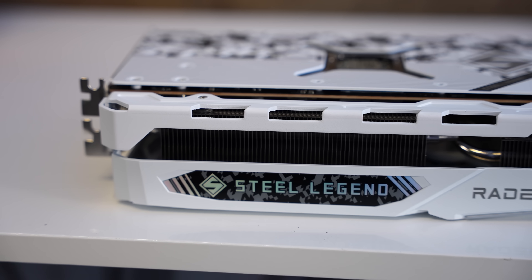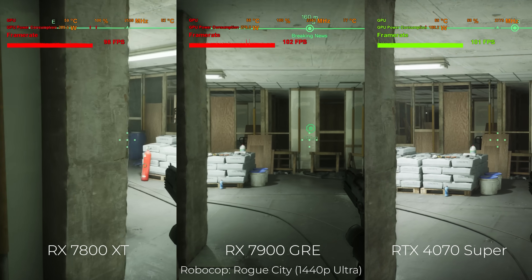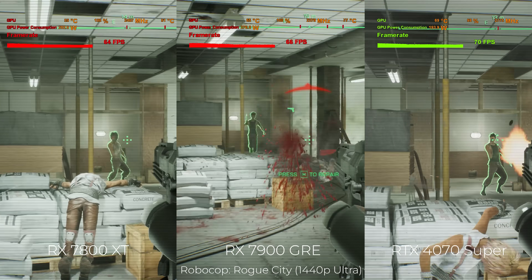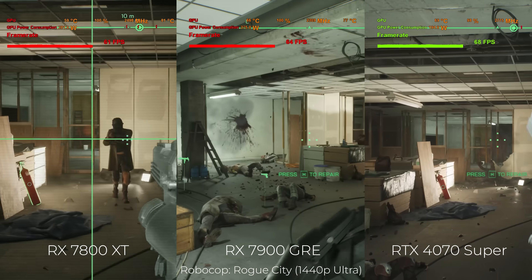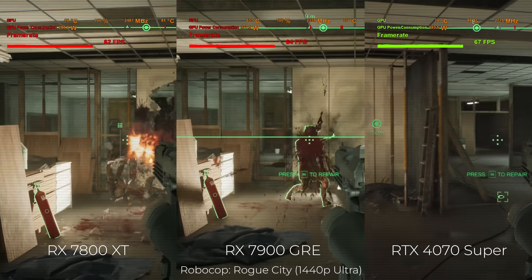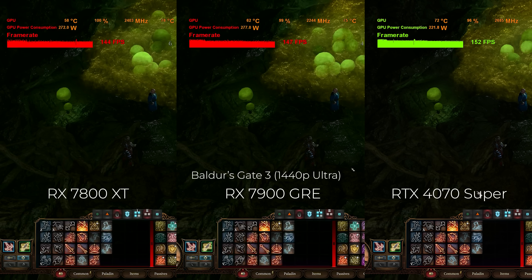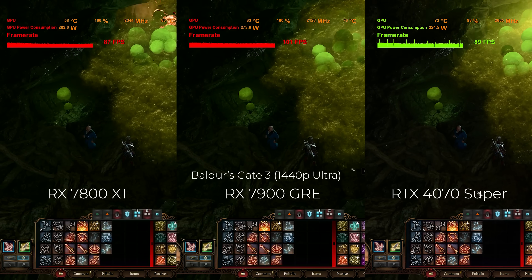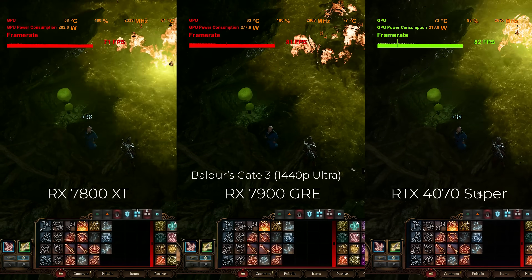Is it better than the closely priced RX 7800XT? Today we're going to pull up side-by-side comparisons at 1080p and 1440p, and we've got two different models here: the 7900GRE ASRock Steel Legend and the Sapphire Pulse Edition. These two cards perform virtually identical in benchmarks, though later we'll point out a key difference between them and discuss the politics involved with this card — but first, let's get to those benchmark numbers right after today's video sponsor.